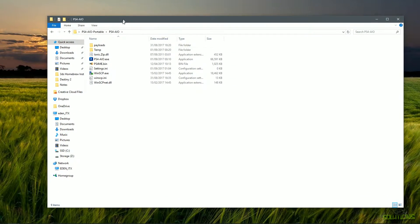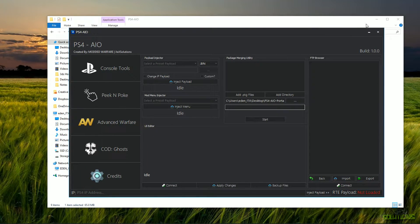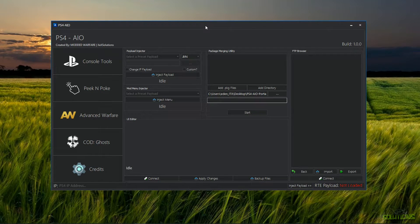I'm going to open the directory, and as you can see there are quite a few files in here — these are required for the tool to function properly, so be sure not to delete any of them. I'll go ahead and open the executable, and there you have it — the PS4 AIO tool. This tool has a built-in auto updater, so in the future automatic updates will be pushed out. In the top right corner you'll see a build version number which may change with each update.